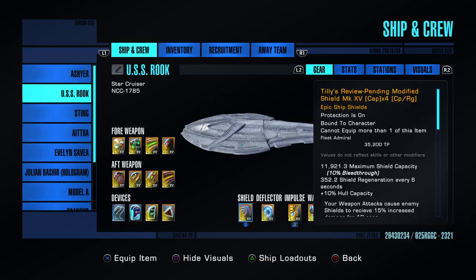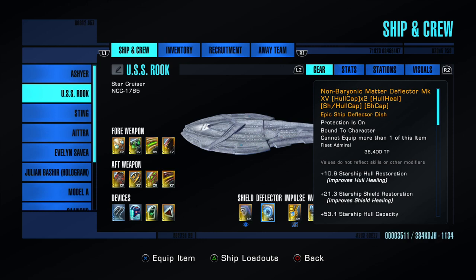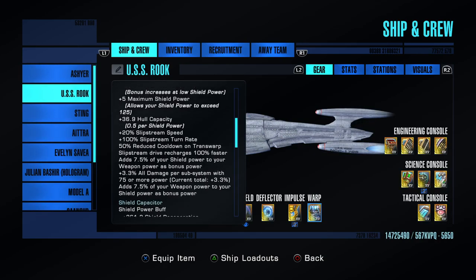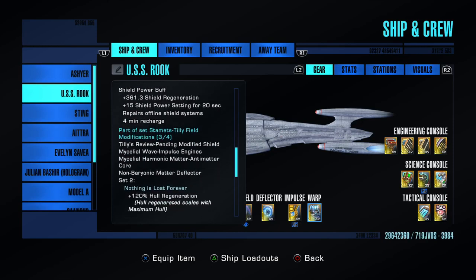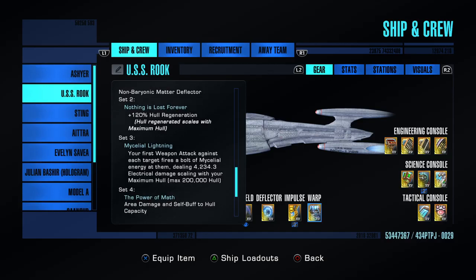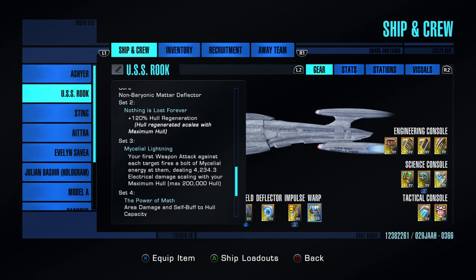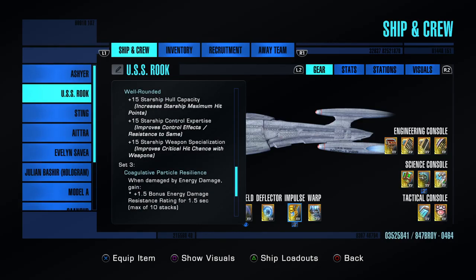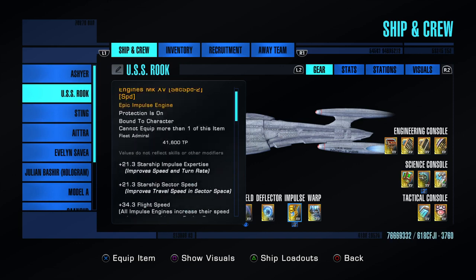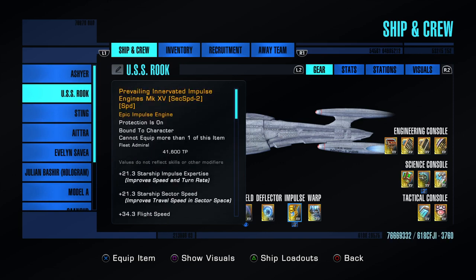Here is my shield. I use three parts of the Discovery set: the Discovery Shield, the Discovery Deflector, and the Discovery Warp Engine. Having all three, on top of the other bonuses, plus the hull regeneration, gives you the MACO Lightning that flashes out at every new target. On the Impulse Engine, I have one from the Competitive Wargames Reputation.